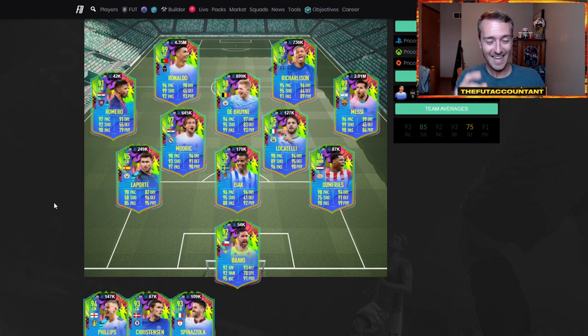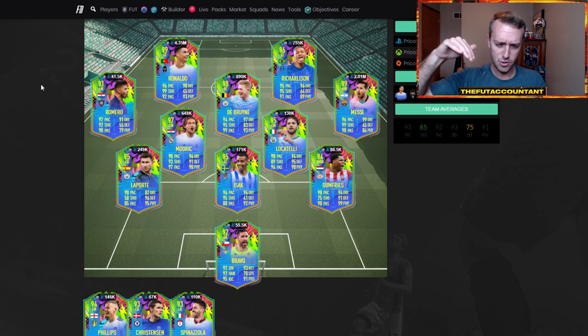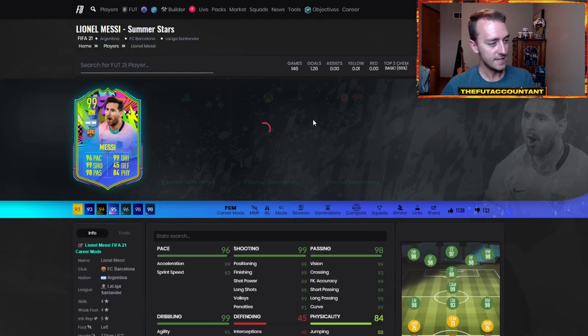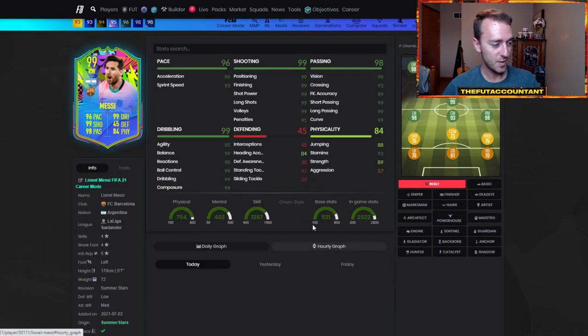That was another big thing that happened yesterday on this game, and I want to talk about why it happened. This is something we're going to have to get used to because it's going to happen almost every single week in FIFA. Every single week that we have a promo, on Friday the cards kind of slowly drop off on the weekend, but with preview packs it's just so much supply that these card prices go so low so fast.